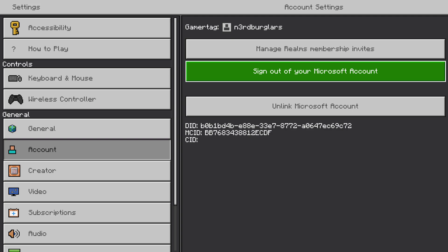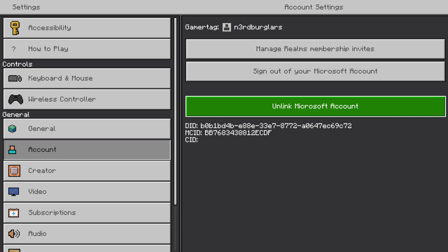As you can see here, there's an 'Unlink Microsoft Account' option. There's a difference between signing out and unlinking: when you're signed out, the connection is still there.